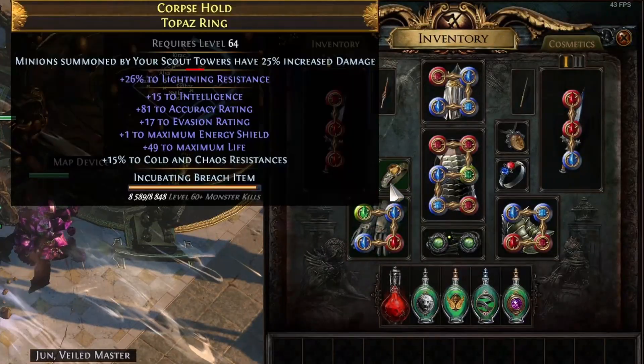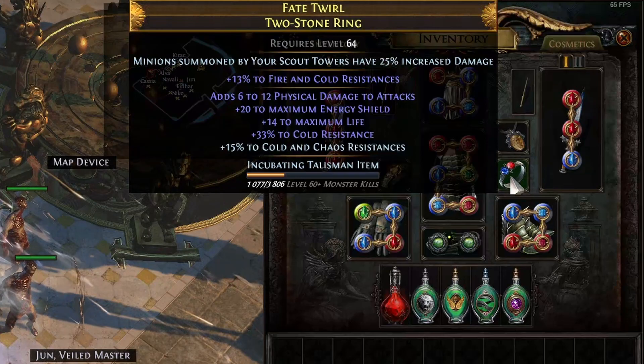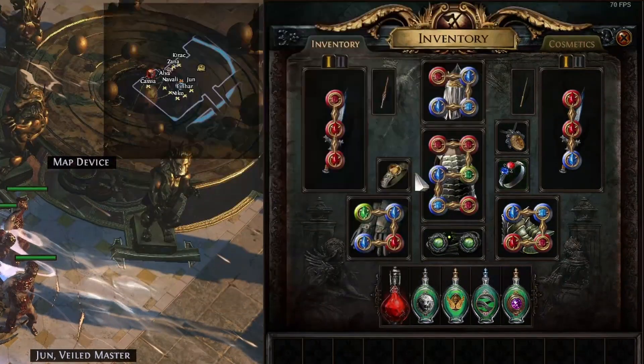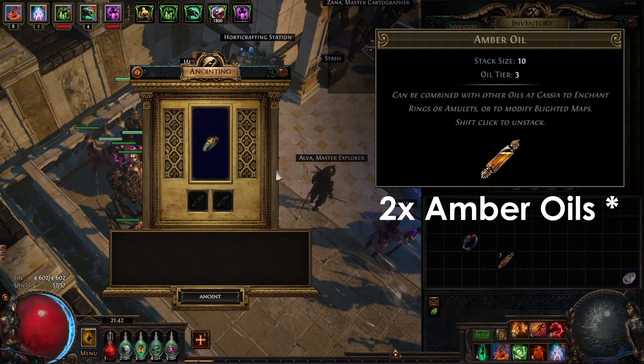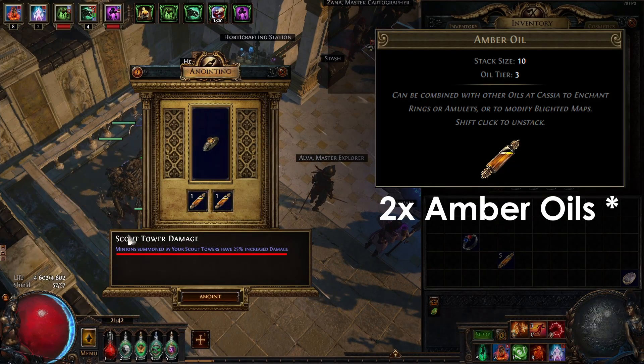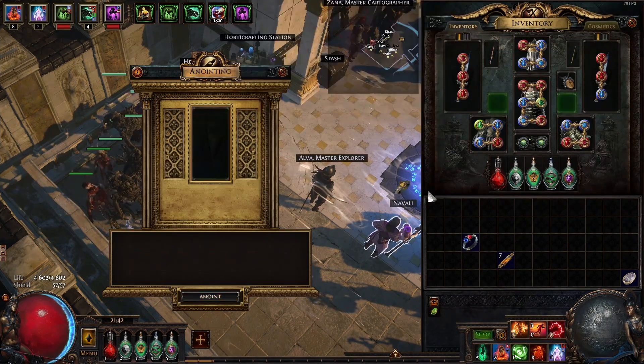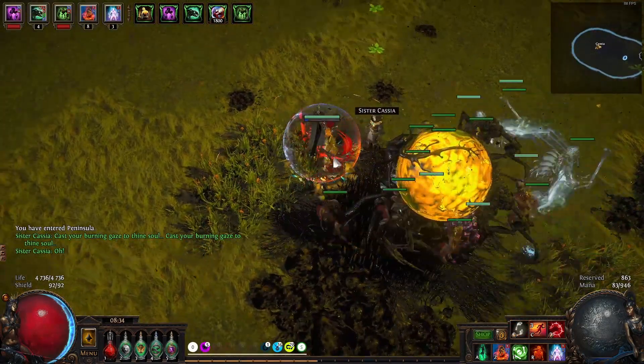J'ai de plus modifié mes bagues avec le processus d'Anointment qui permet d'ajouter des bonus à vos bagues ou amulettes, améliorant alors votre puissance ou celle des tourelles en utilisant des huiles. Avec 3 Ember Oils, vous pouvez améliorer vos bagues en ajoutant un mode améliorant les dégâts de vos scout towers de 25%. J'ai donc appliqué cette formule sur mes deux bagues pour avoir un bonus total de 50% de dégâts supplémentaires sur toutes mes scout towers.